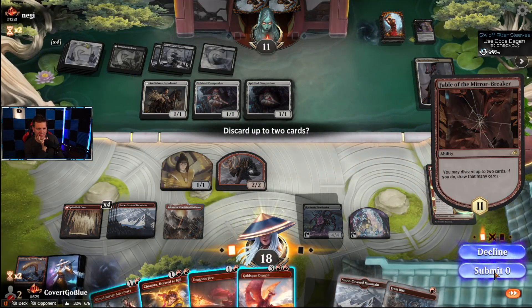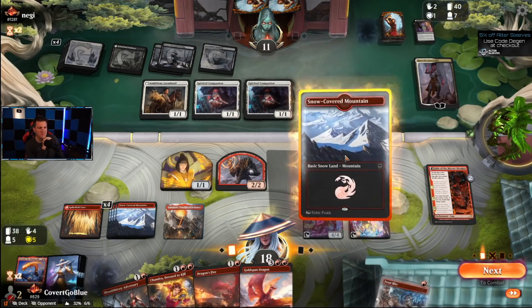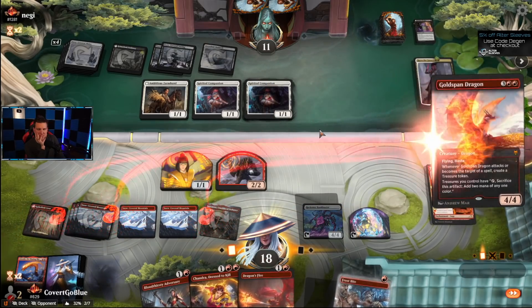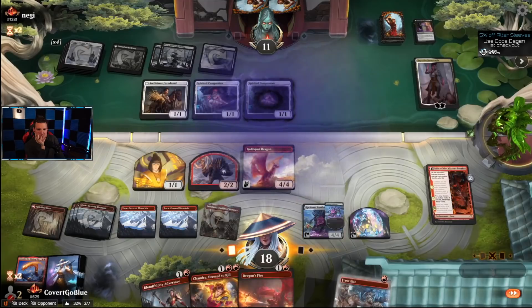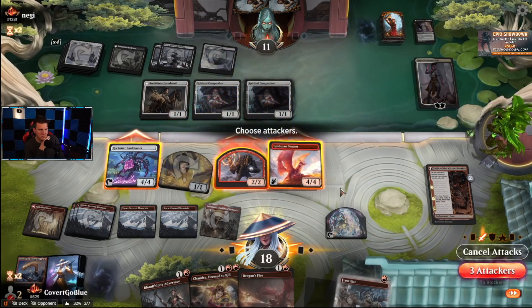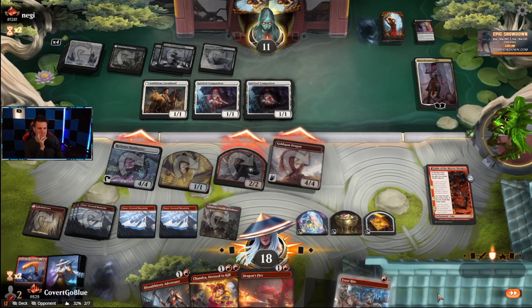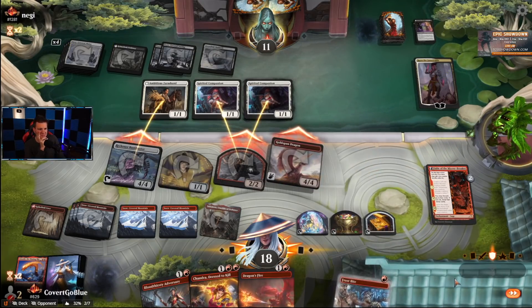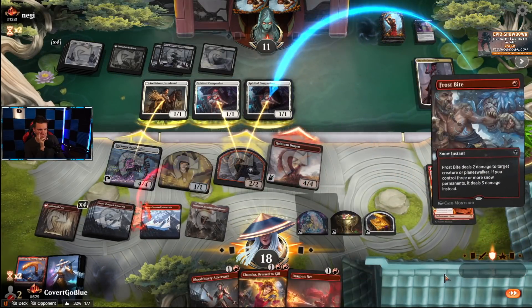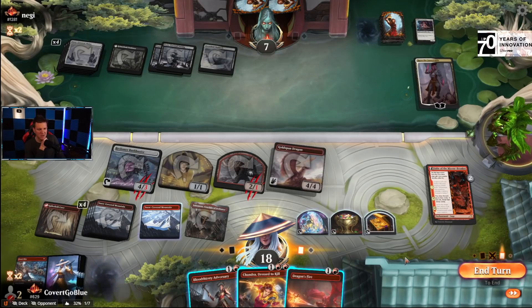Dragon — I like my hand. Submit zero — I like my hand a lot. See how they block here. Completely ignore Kaya, we can just reach out and kill it with Frostbite. Yeah, they do go for double blocks. Actually Kaya doesn't do anything without a creature, so we can just save this for the creature they want to use with Kaya.